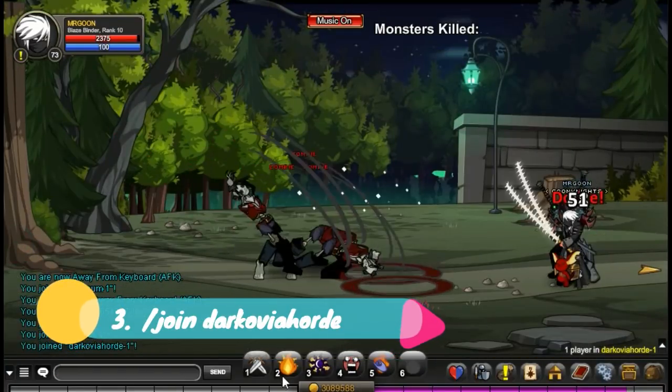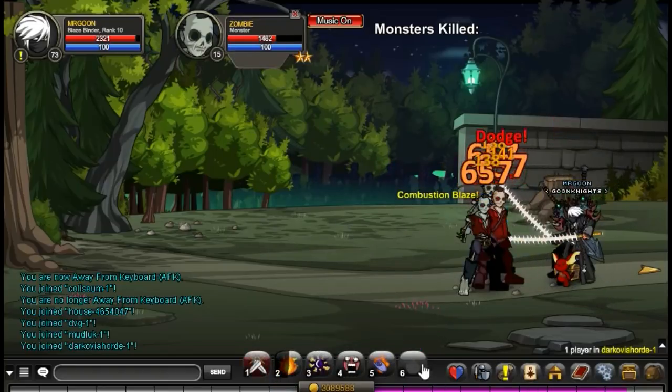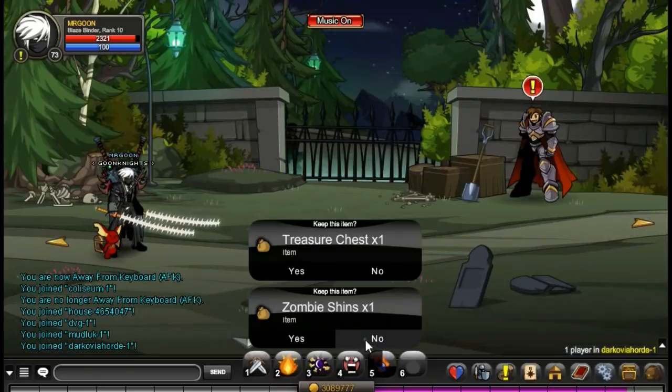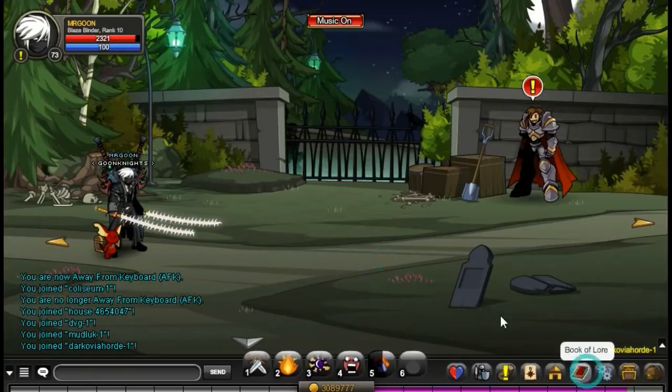At number 3 is join Dark Vokia Horde. This is where you get the dual chainsaw katanas I am using at the minute. You have to kill a hundred of these enemy zombies and then you unlock a character page badge and can get the shot through there.